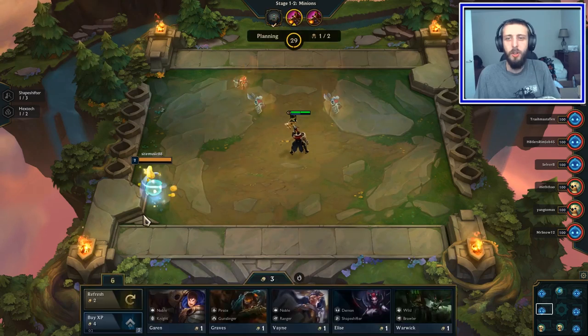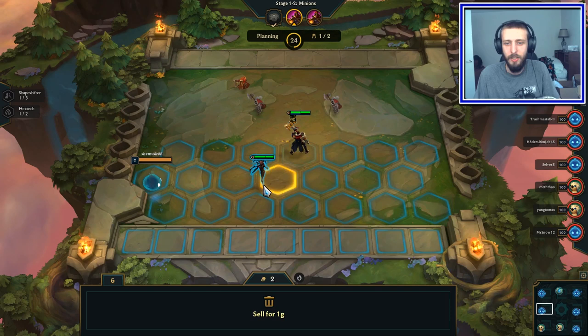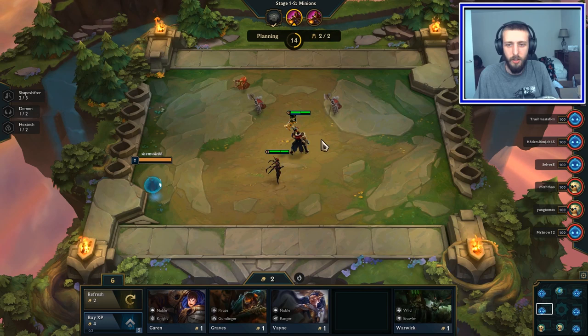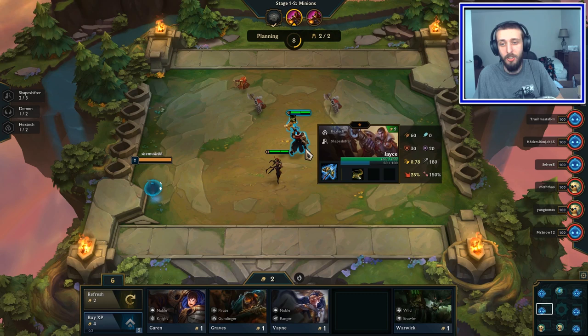What's going on everyone, welcome back to another live stream. Today we're playing Team Fight Tactics, a pretty cool game. If you don't know what it is, it's League of Legends auto chess. We already went through round number one, just got some gold and two heroes. What's new to me is Jace — he's a Hextech type, and that's new to the game for me.